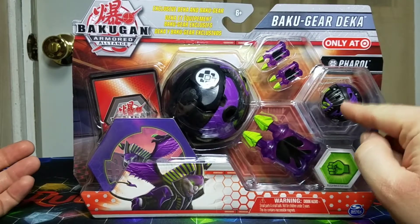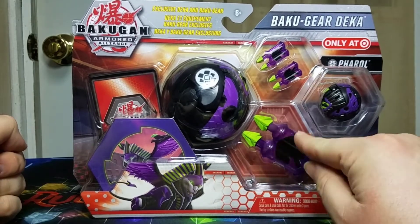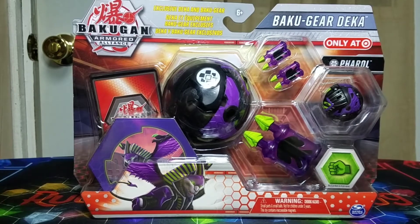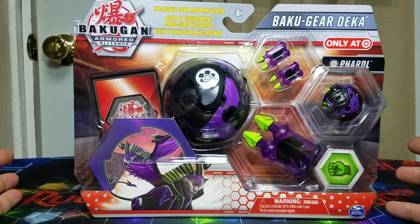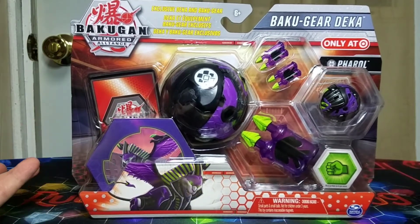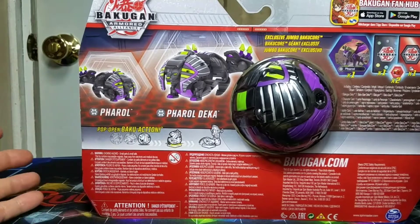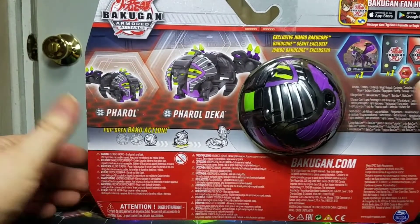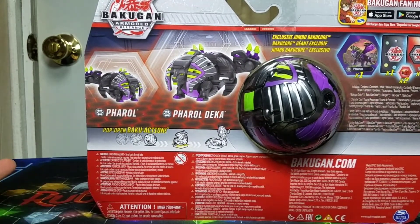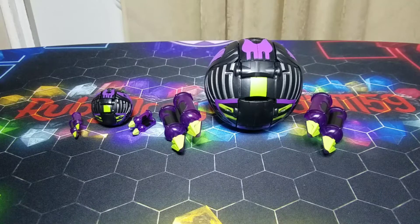This comes with a Deka Bakugan, a regular core Bakugan, the Bakugir that fits into the core of the core Bakugan, and the big Deka Bakugir. This is awesome — a giant Bakugir is really cool. It reminds me of back in the old days when we had the actual battle gear that was Deka, except these don't have the springs in them. The back of the box shows what we get: the giant Bakugir, the two Bakugirs, the ability card, and the character card. Let's go ahead and get this thing open.